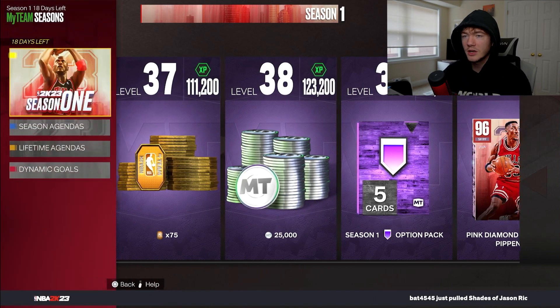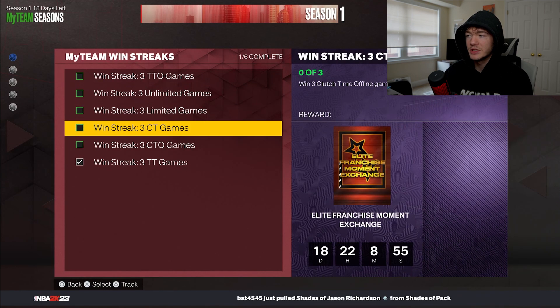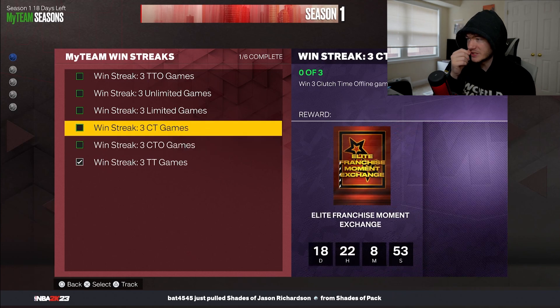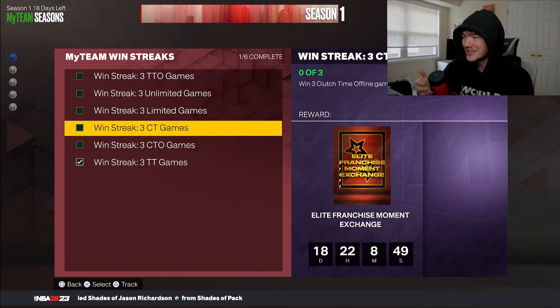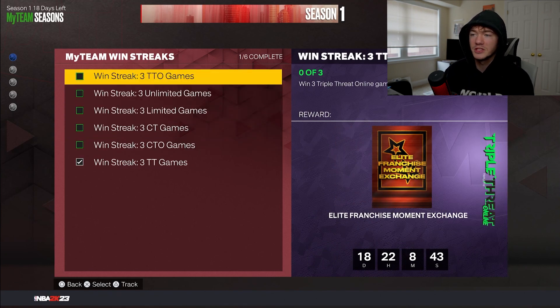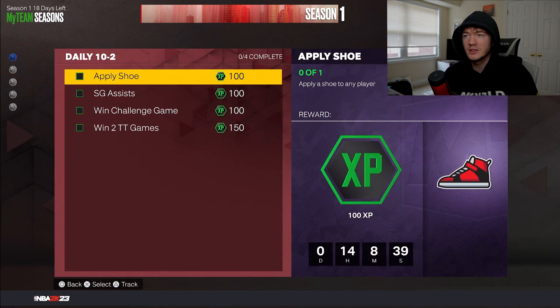With the season agendas, there are some pretty cool things you can do. First, the MyTeam win streaks — make sure you get this, especially the weirdly glitched evo of the elite franchise moment. These are some very rare cards you're going to need for the exchange, and I think it's definitely going to help a lot of people.